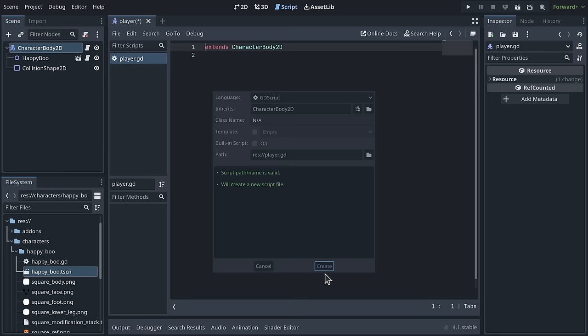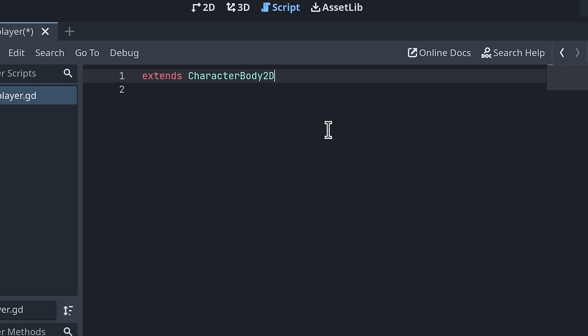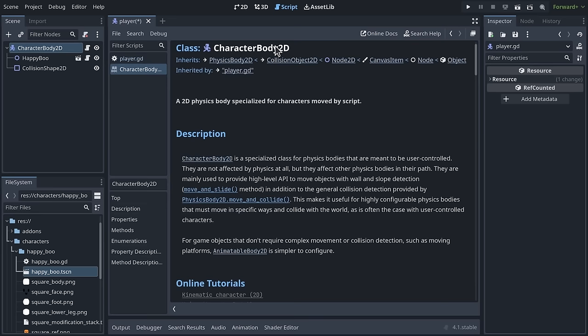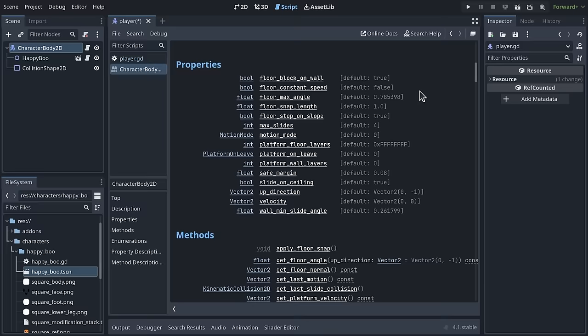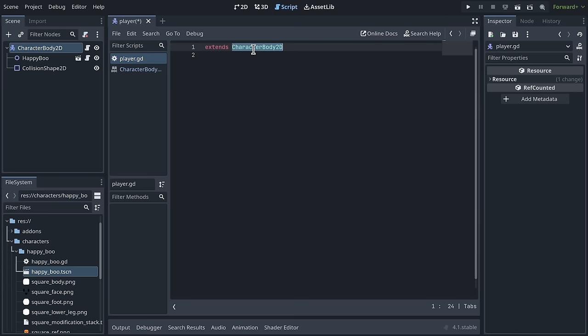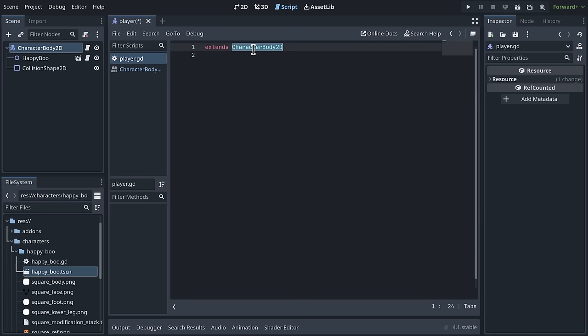This brings up a window where we can choose where to save the script and configure it. Please make sure to turn off the template checkbox, otherwise it will give us code we don't want. For the path, save to res:// — the root of your project files — then player.gd, and click Create. This creates an empty script with the line 'extends CharacterBody2D,' meaning our code adds on top of all the code Godot has in CharacterBody2D inside the engine.